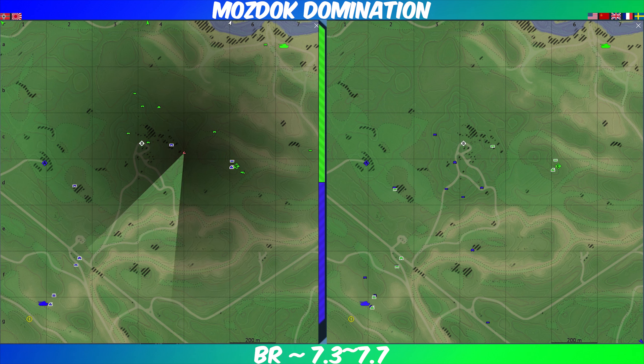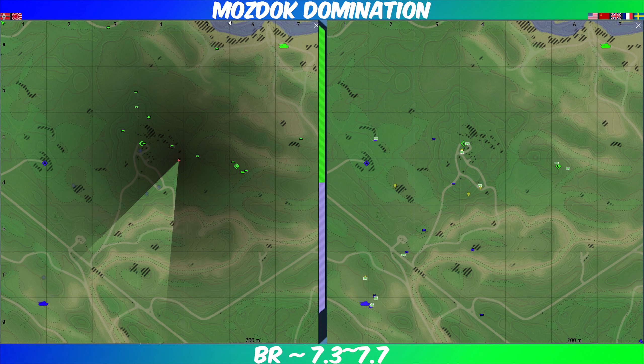The Maus is continuing to push up slowly while its teammates are working team two, trying to keep them back. Once the Maus gets up here it really does just become a bunker, especially at 7.7 — there's not a whole lot that can be done to stop it. There are a few things, yes, but...